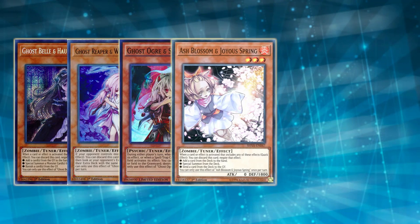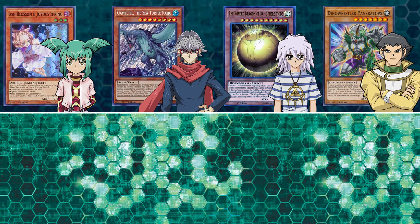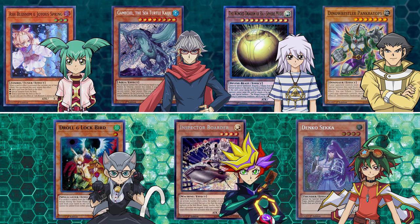For the monster lineup, we have all the Ghost Girls — so Ash Blossom, Ghost Ogre, Ghost Reaper, those kind of things — that's from Leo and Luna's pack in 5Ds. All the Kaijus are going to be in Declan's pack in Arc 5. Sphere Mode is available from Bakura in Duel Monsters. Dino Wrestler Pancratops is available from Bastion's pack in GX. Droll and Lock Bird is going to be from Cathy Catherine's pack in Zexal. Inspector Boarder from Playmaker, and Denko Sekka slash Sekka's Light is going to be from Yuya Sakaki's pack in Arc 5.